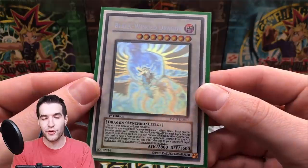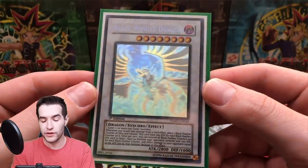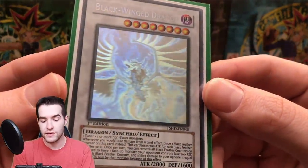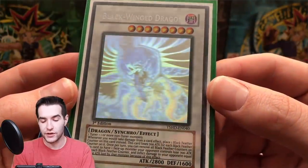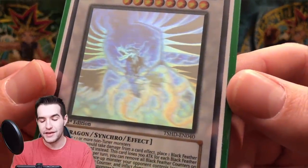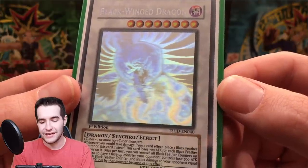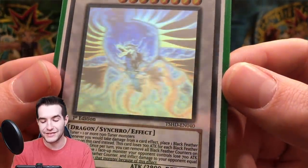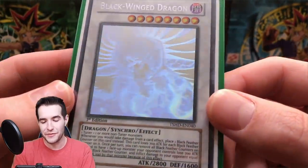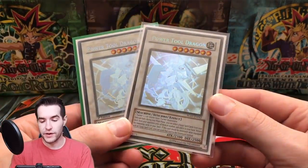Here we got Black-Winged Dragon from The Shining Darkness — a really really nice one. This one also has first edition booster boxes, but it's still really cool. The thing about this guy that bothers me is his wings are so skinny — it's weird, I guess it's supposed to be like a crow or something. The legs are kind of weird too. He kind of creeps me out when you look at him, but really nice card overall.